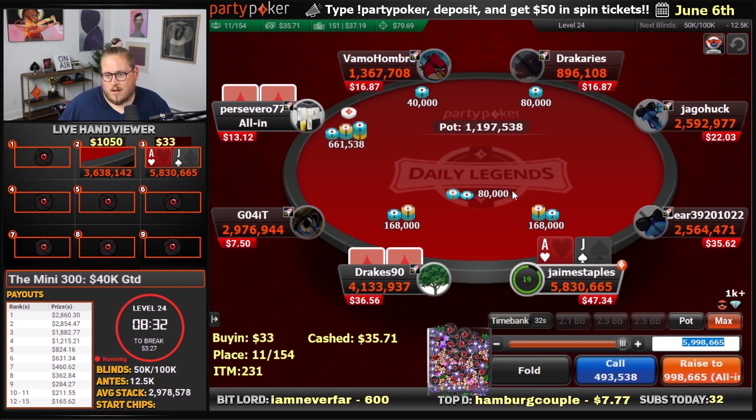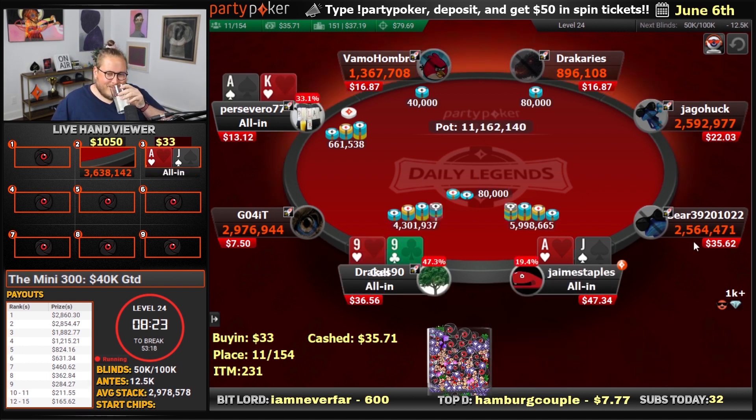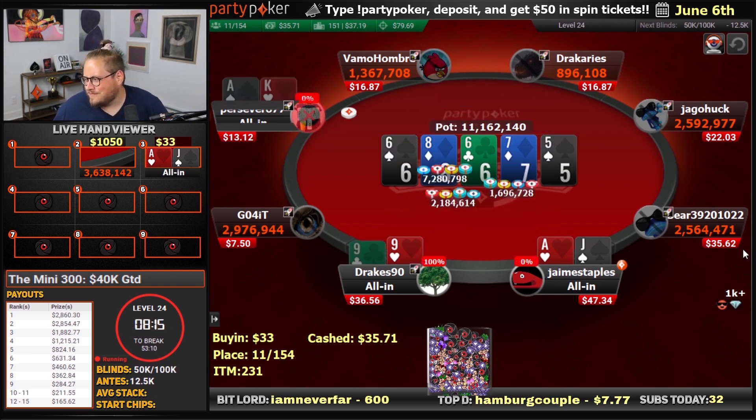Raise, call, squeeze — reshove here. It's fine. We might be getting owned by a slow play, but probably not. Nines with the call for everything. It was looking good. No longer.